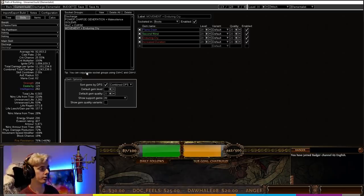That is the budget gear and links. All Path of Building links are down below — I'm splitting the budget and endgame versions into two different PoB links. Let's move on to the endgame version.